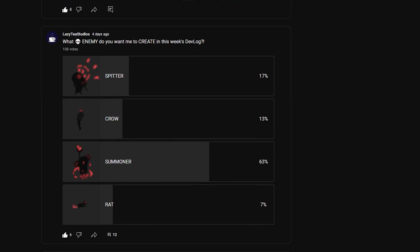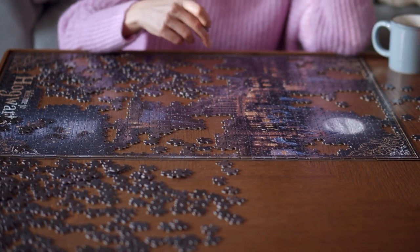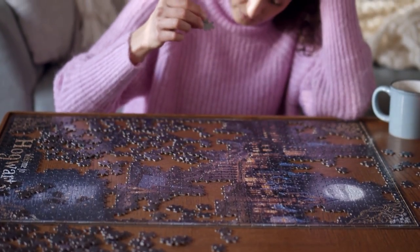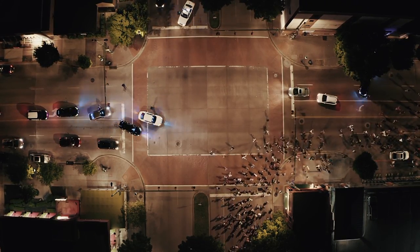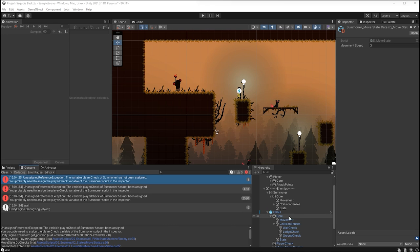Now the next enemy was actually chosen by you. I created a poll on my YouTube community, and you unanimously chose the Summoner. I'm not gonna lie, this is the one I least wanted to do. Not because it wasn't interesting, but because I knew it'd probably be the hardest one for me to create. But the community has spoken, and I'll do as you say.